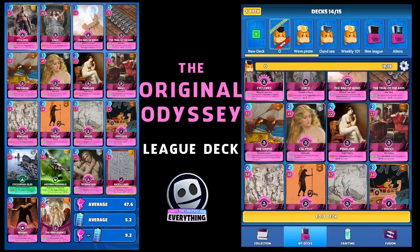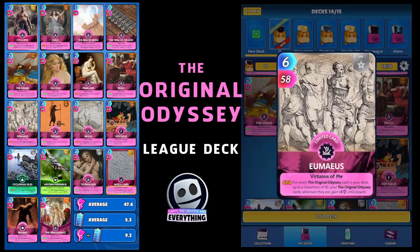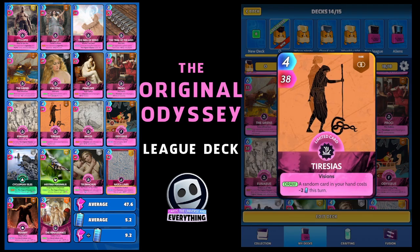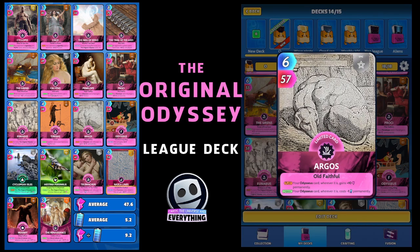This is probably the strongest card in the deck in my opinion — it's Imeus. On the play, for every Original Odyssey card in your deck, up to a maximum of 10, your Original Odyssey cards wherever they are gain plus three until played. Well, we have got more than 10, so we're going to get at least 30 buff on all our Original Odyssey cards until played. That's awesome.